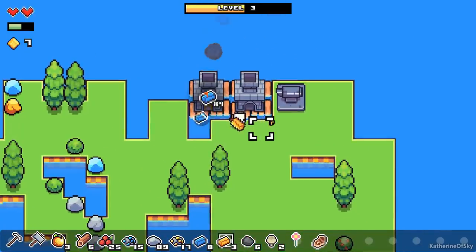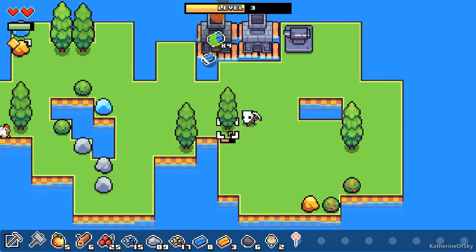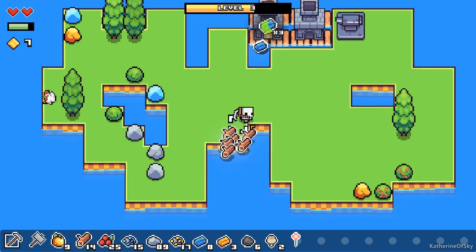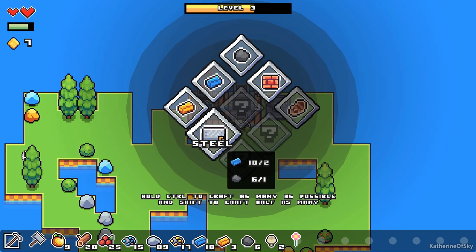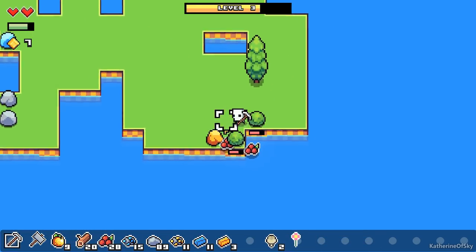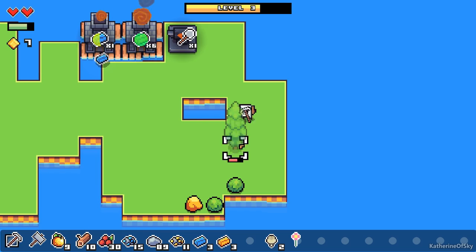I'm going to go ahead and eat that first. It restored a great deal of my health, which was wonderful. Gold — gold is what we need, I forgot. And I also want this forge to make a shovel real quick. That's pretty necessary so that we can get the mill and progress from there.